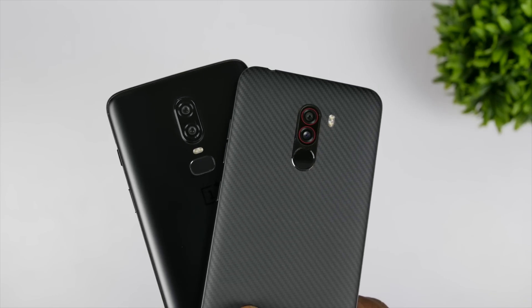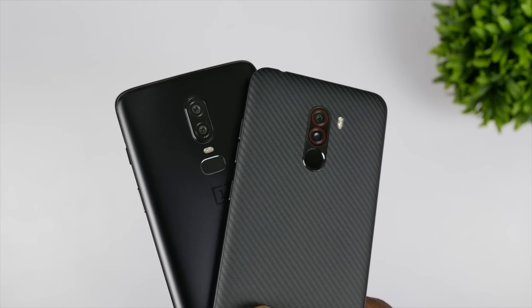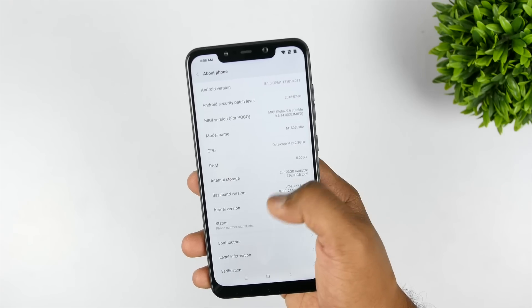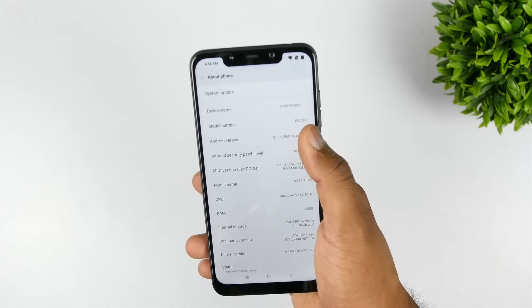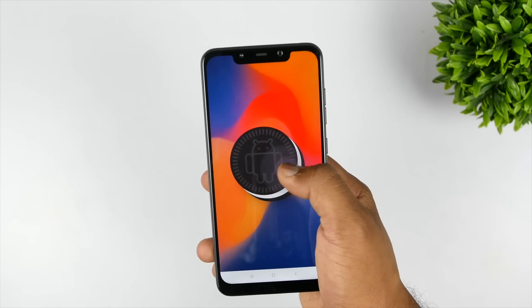Hey guys, this is Saurabh Naha from All About Technology and in this video let's do a quick speed test comparison between the Poco F1 and OnePlus 6. Both the variants I have here are the 8GB RAM variants. Quick note: I have manually flashed the retail version of MIUI which is 9.6.14, since I had a few issues with 9.6.11 which according to Poco is a pre-release version. So without wasting any further time, let's begin.